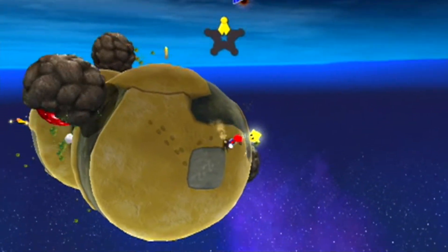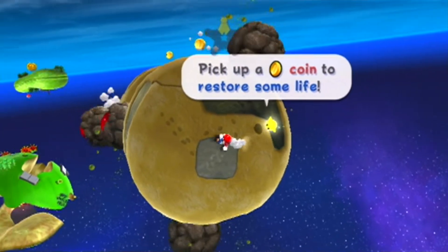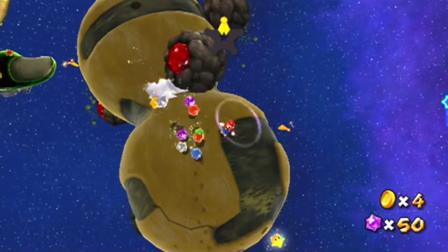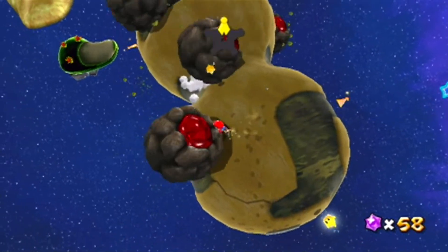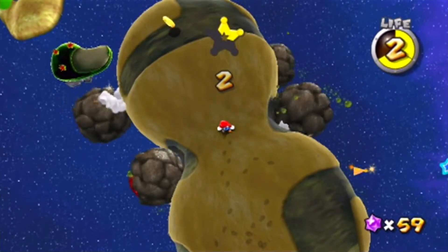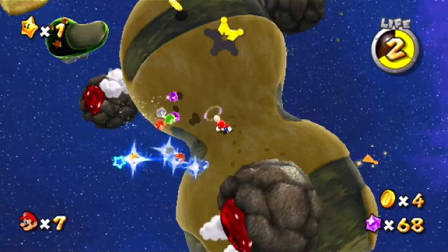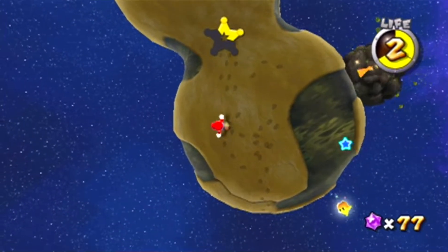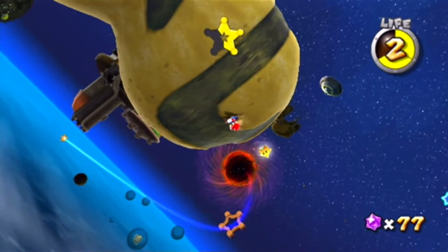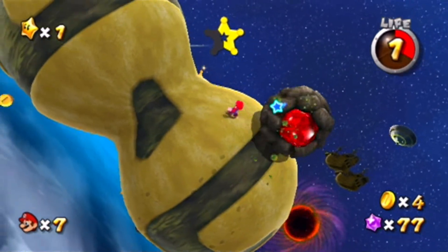Welcome to another planet — our first weirdly shaped planet. If you spin into those enemies onto their red spots, they drop star bits. I really enjoy doing that, and I believe you get a little reward if you knock them all out. It's a very dangerous planet if you don't get rid of them first — they can be kind of hard to pinpoint.